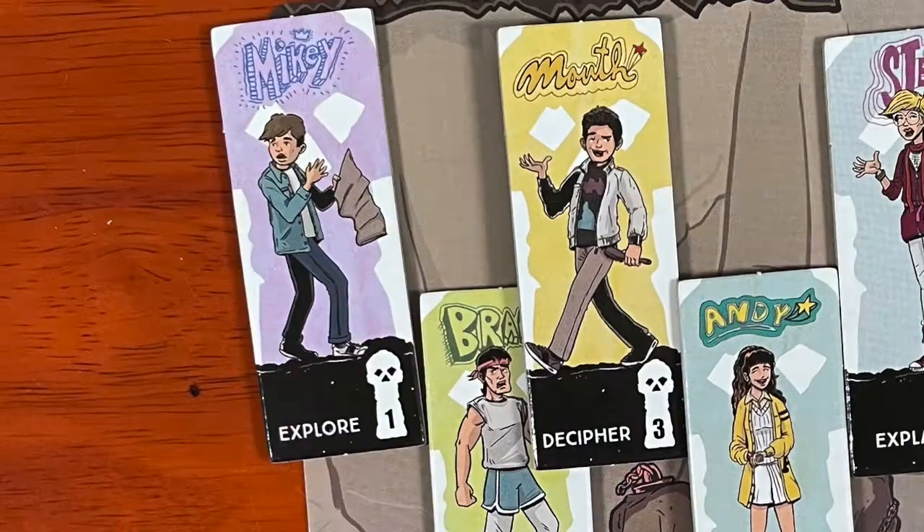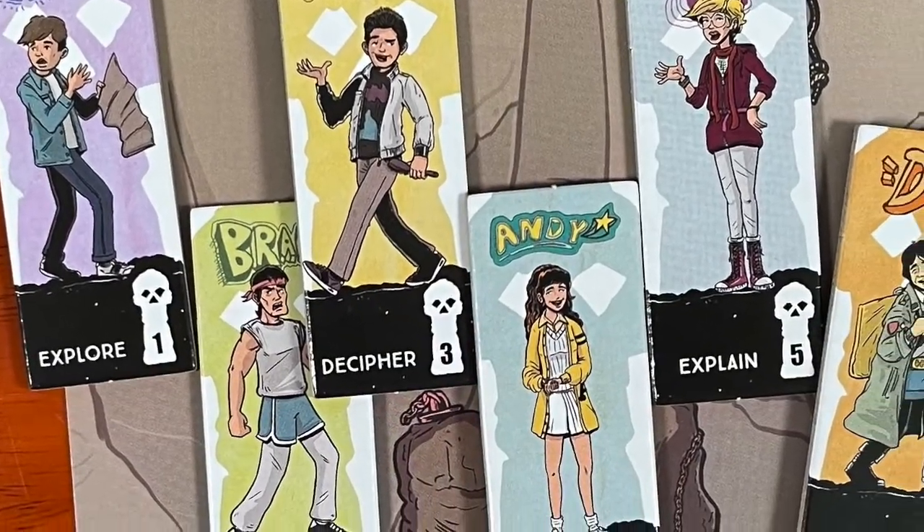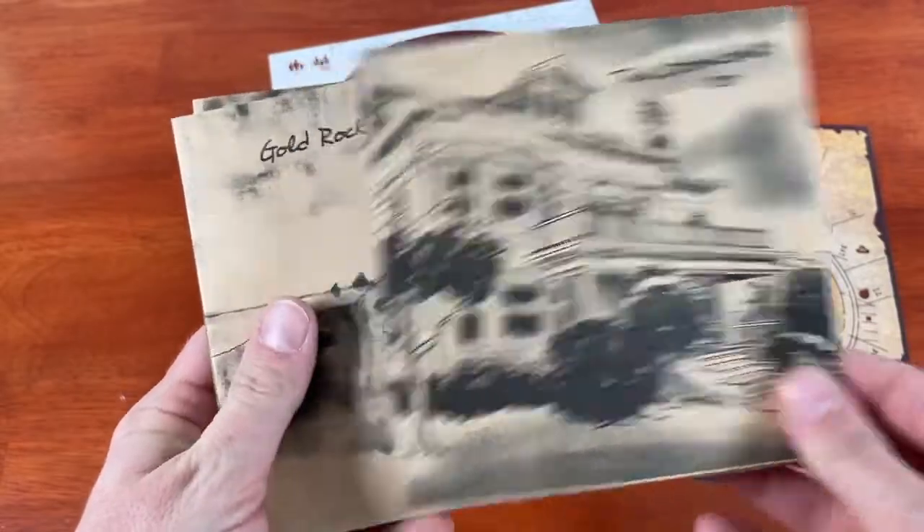The art in this Goonies game is great. It's hard to tell if they got the rights to the likenesses of the actors, but the art for them is very definitely reminiscent of those actual characters. You're going to recognize certain things — the key from the beginning of the movie, the restaurant, Data's gadgets, and of course the pirate ship. You can bet you are going to see them here, but not all at once.